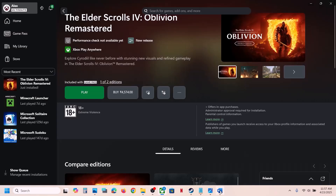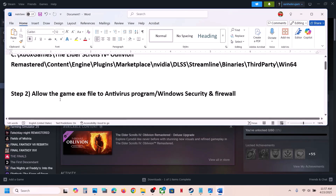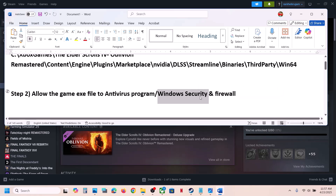The next step is to allow the game executable file in your antivirus program. If you have any third-party antivirus like Avast, Norton, Bitdefender, or McAfee — whichever antivirus program you have — allow the game exe file in that antivirus program.